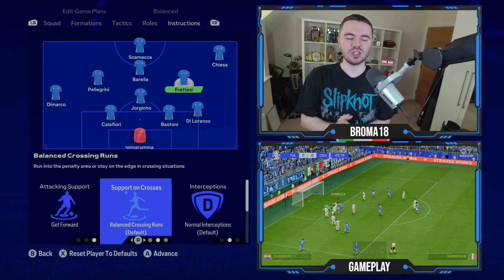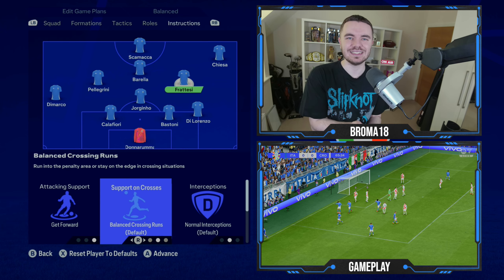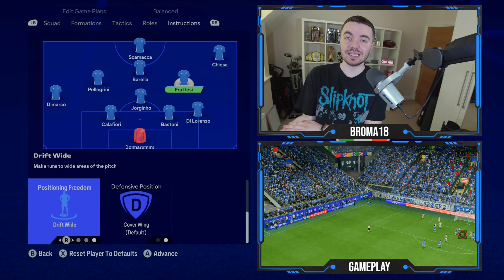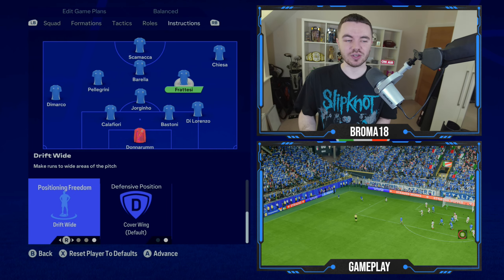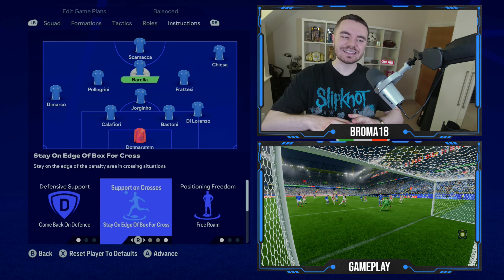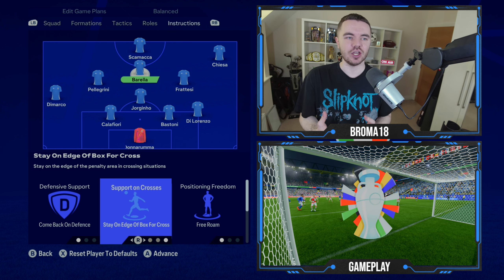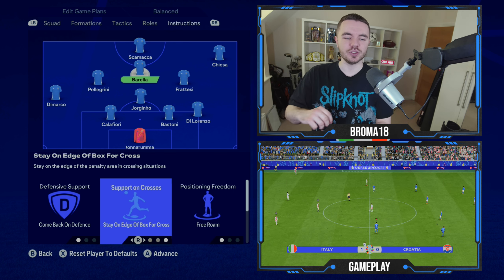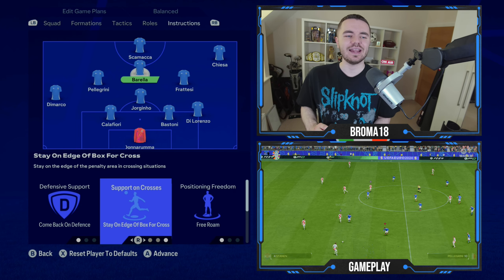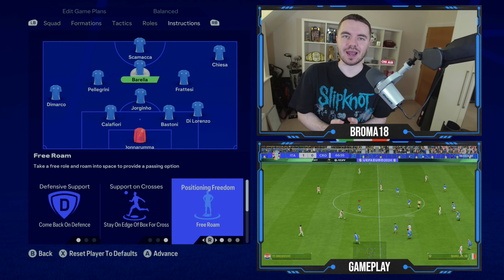Frattesi is on get forward for attacking support, but balanced crossing runs to maintain balance between him and Chiesa getting into the box. Positioning freedom is drift wide to help Chiesa on that side, making sure he isn't isolated, and cover wing for defensive position. Barella is on come back on defense, stay on the edge of the box for crossing, and positioning freedom is free roam — this gets him dropping deeper so he contributes to all phases of play.